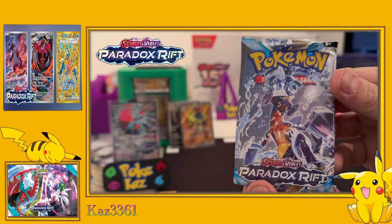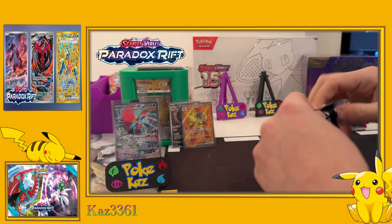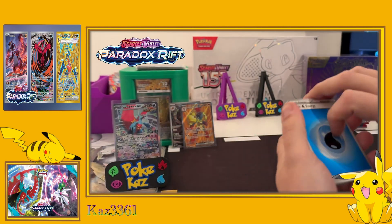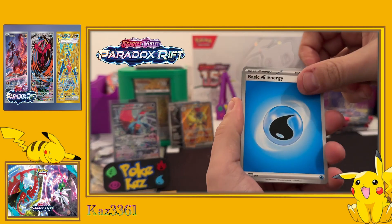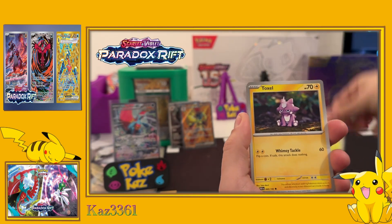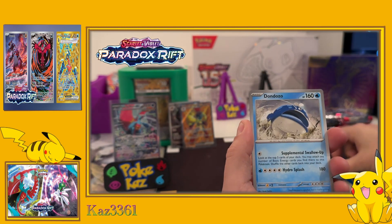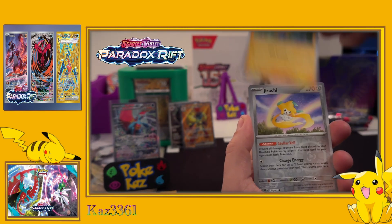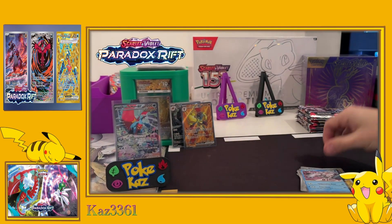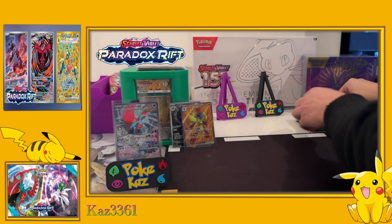Next pack has the Garchomp artwork - let's get a rip in. Water energy, we've got Plusle, Tandemaus, Toadscool, Toxel, Croconaw, Tulip, Dondozo, Joltik reverse, Jirachi reverse, and the holo Palkia. It's another holo, but we take it - we take the holos.